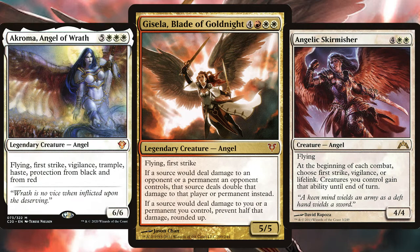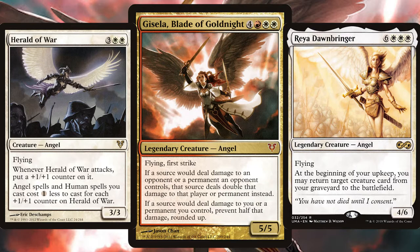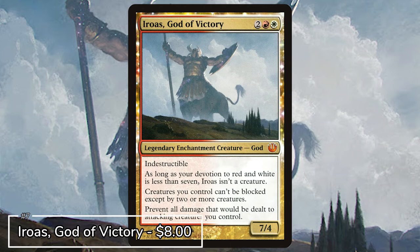And if you're feeling it, go Angel Tribal. Get in all those angels that usually have flying, lifelink, vigilance and more, and you'll have a big army ready to swoop over your opponents before you know it — especially if you have Herald of War in there, who will gradually cheapen the cost of all those angels.